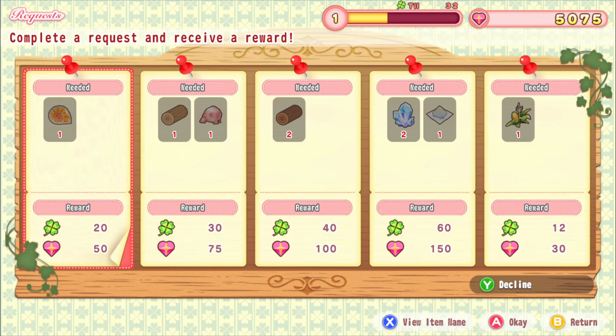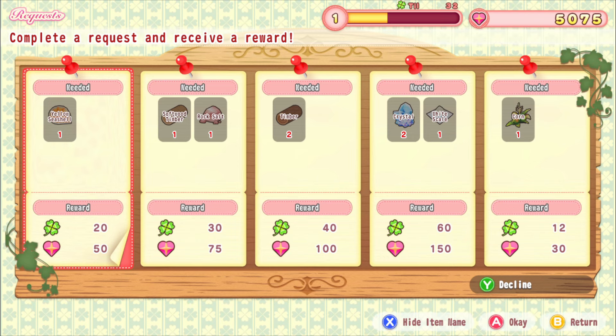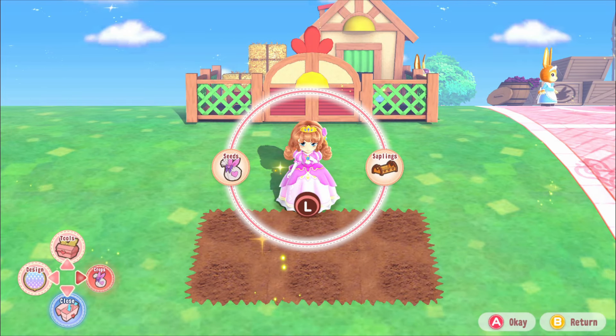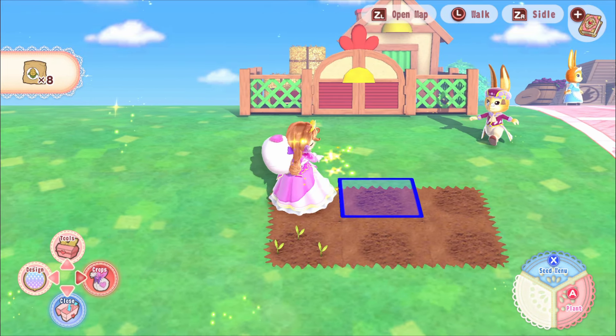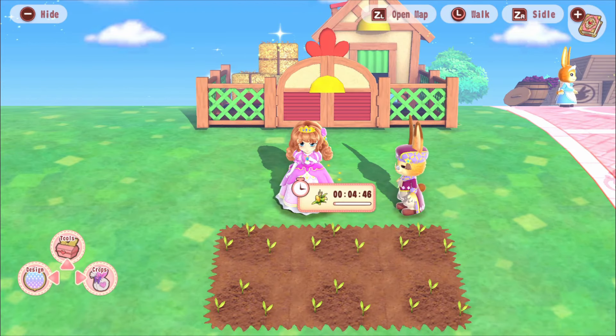I think we do have corn seeds. Getting our tools out and using the hoe, we can do some more farming and plant them. Looks like they'll take five minutes to grow - thankfully it is minutes, not hours. A new character named Frederick appears and says the isle is much bigger than he expected, with a lot to research. He seems like the Blathers of this game.